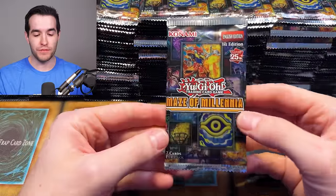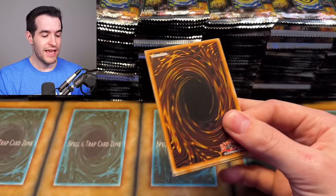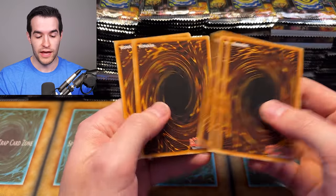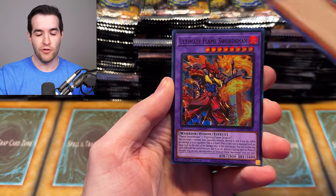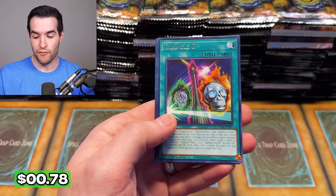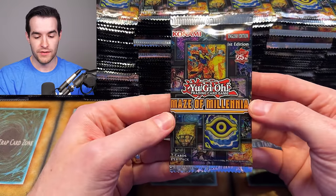We're opening an entire case today, which by the way was provided by Frontline Games. This is their case, not my case — I'm just opening it for them. But because it's been so hard for me to get this set, thanks to the weather and the holidays, it was really nice of them to allow it. We've got 288 packs to open, and this is going to provide you guys with a full case of content. So go ahead and thank Frontline Games in the comments — shout out to them for being awesome.